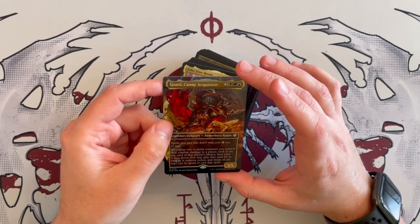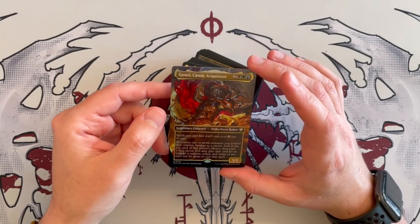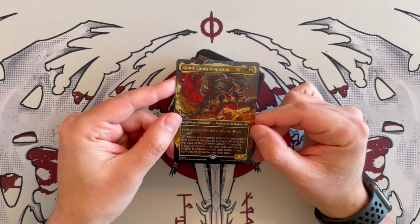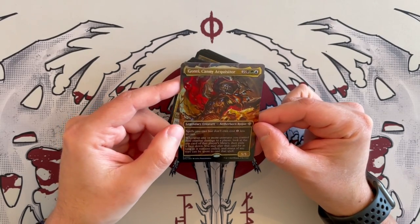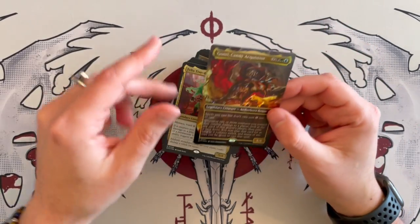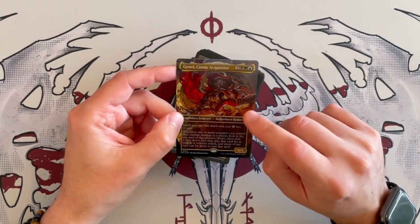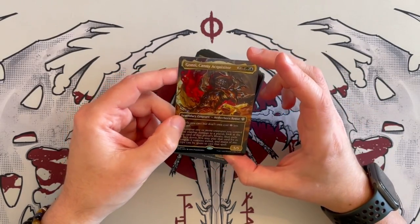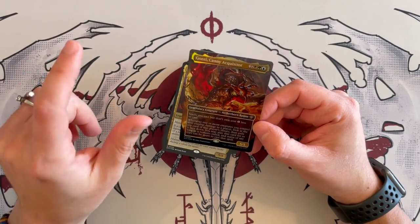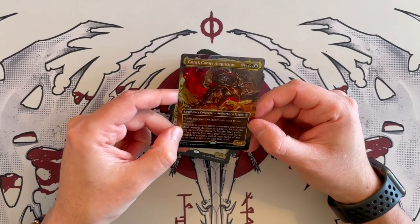Let's have a look at the commander. He's a 5/5 that costs 5 with Sultai in the cost. He's a legendary creature — Aetherborne Rogue. So he is an outlaw. Spells you cast but don't own cost 1 generic less to cast. So you do not own them, which means you're playing with the spells of your opponents. And whenever one or more creatures you control deal combat damage to a player, look at the top card of that player's library, then exile it face down.